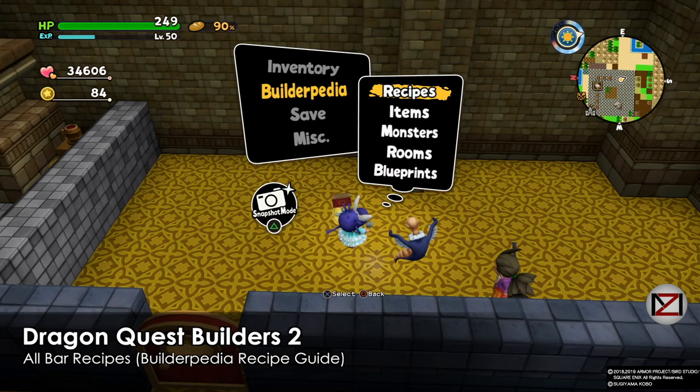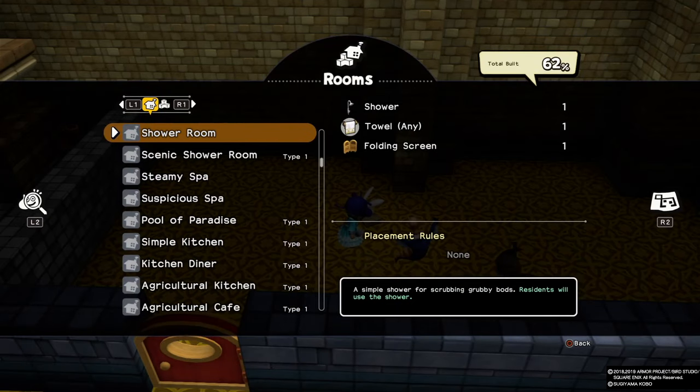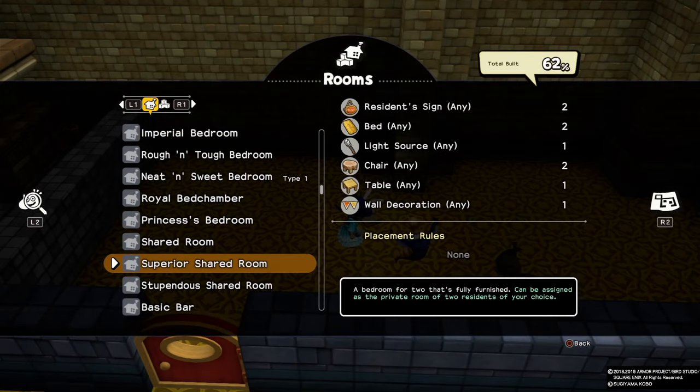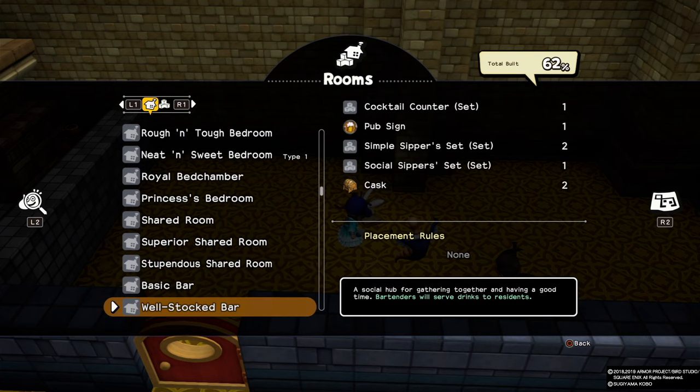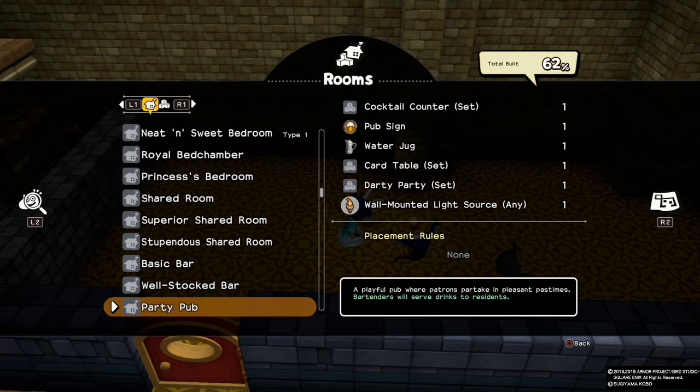Hey guys, welcome back, this is MD and I'm gonna go through all the bar recipes. In total we have three: the Basic Bar, the Well-Stocked Bar, and the Party Pub. You can pause the video now if you're gonna do it by yourself, but I'm gonna go through them all one by one.